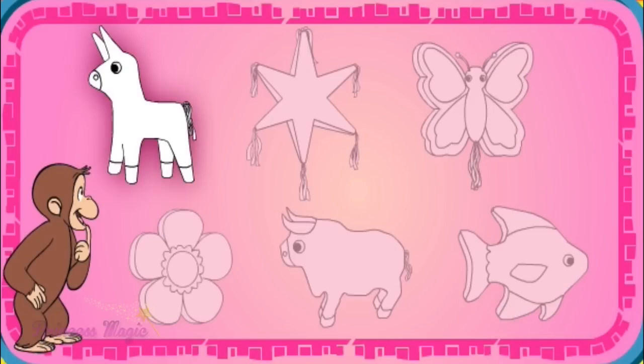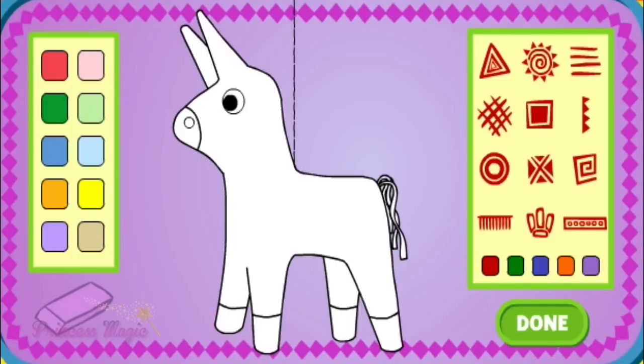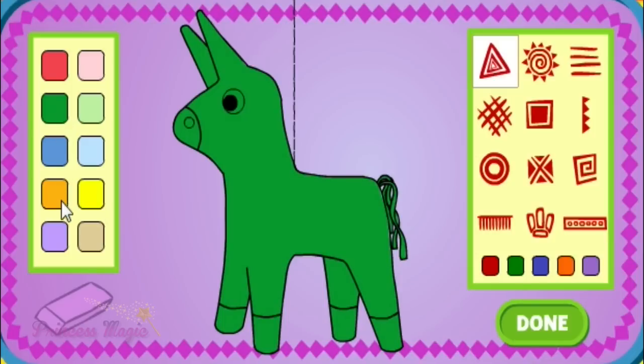El burro — donkey. Rosado — pink. Verde oscuro — dark green. Anaranjado — orange.